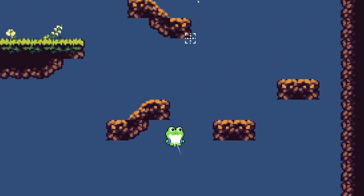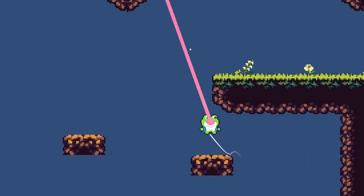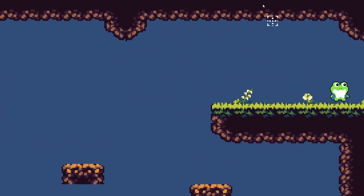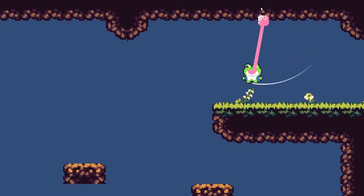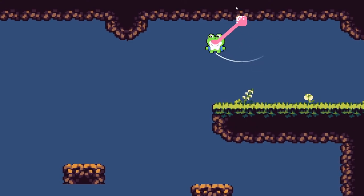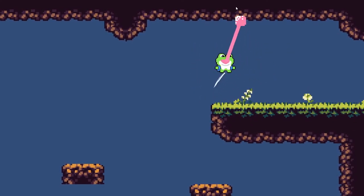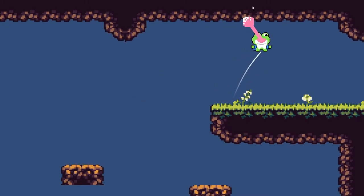One of the problems I noticed early on in development was that players weren't using the grapple as much — they were just doing the zip basically. So I tried to make the grapple a bit more useful by allowing you to increase and decrease your length, and also by giving it a longer range than the zip, so that you'd be more likely to use it over the zip.